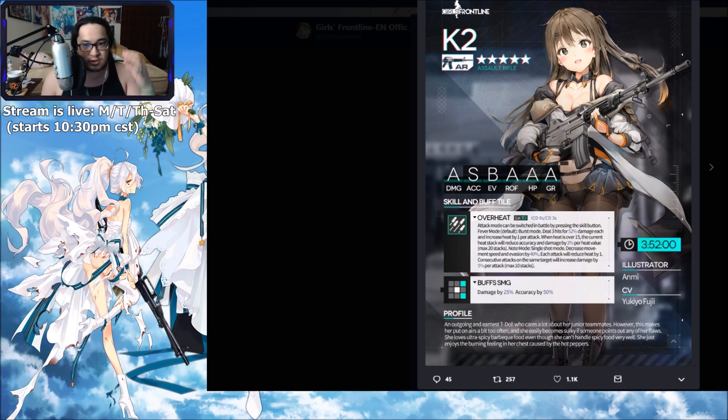The first doll is K2, aka the Brown Suomi, a five-star AR doll. Her buff is: if she's standing on tile 5, she buffs tiles 9 and 3, giving damage by 25 and accuracy by 50. That's a buff more towards SMGs, not really ideal for buffing your main tank, though a little damage and accuracy never hurts.